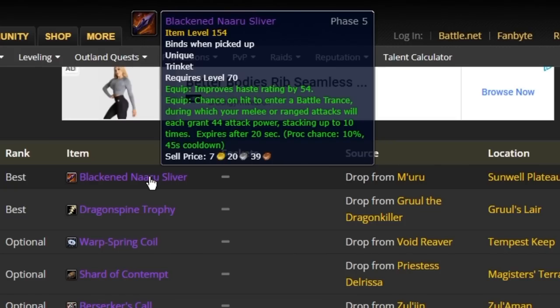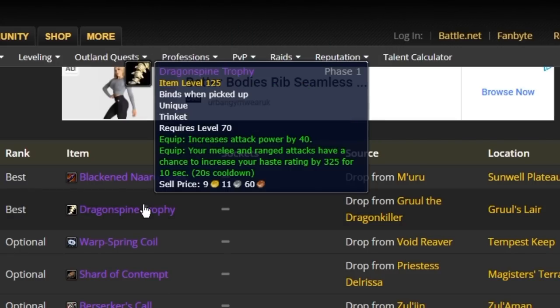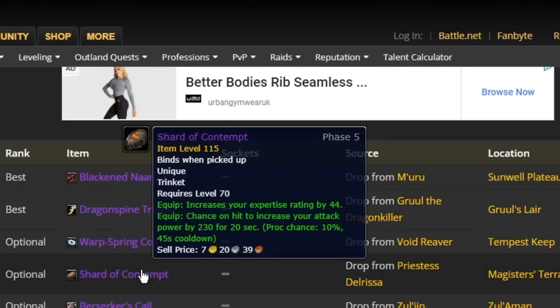Looking at the rogue alternatives — the Blackened Naaru Sliver has 54 haste and a chance to give you stacking attack power. That will proc off one of the first mobs you kill, but then you've got 45 seconds with no benefit. Dragon Spine Trophy only gives you 40 static attack power versus 140, though it also has a haste proc, which is still very nice. But having 140 static attack power and 34 crit at all times would be my preference and is a lot easier to get.